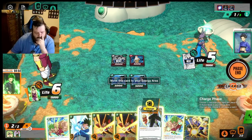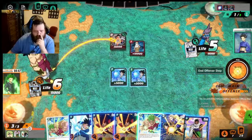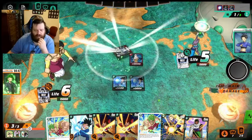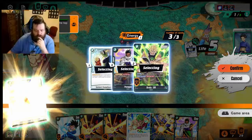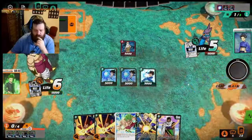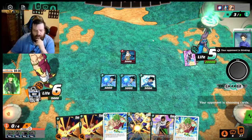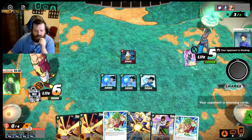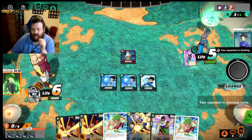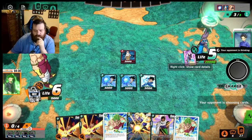I'll get rid of the Instant Kamehameha and keep the Gigantic Meteor for now. I'll attack this for value since he's self-awakening anyway — he just lets it go. Good, because now we're going to get our energy back and play another one of these. Hopefully next turn we draw into Sun Goku, or we're just relying on our Androids as a finisher, so we need to protect it.